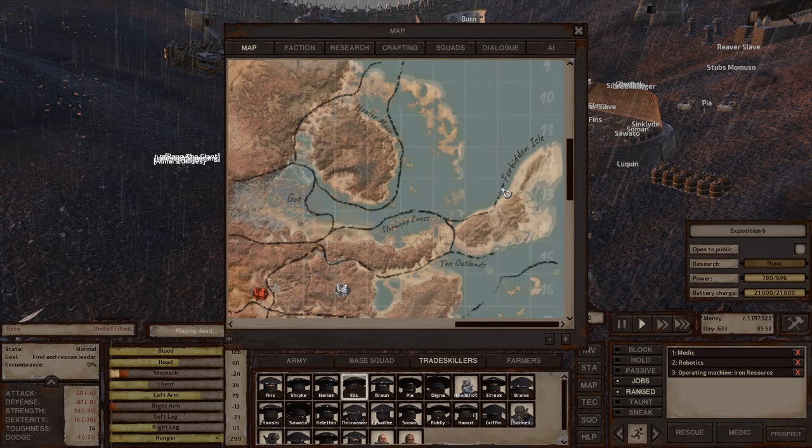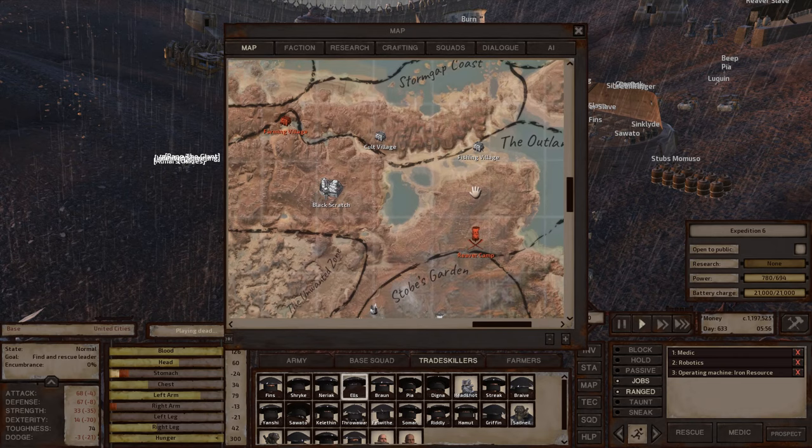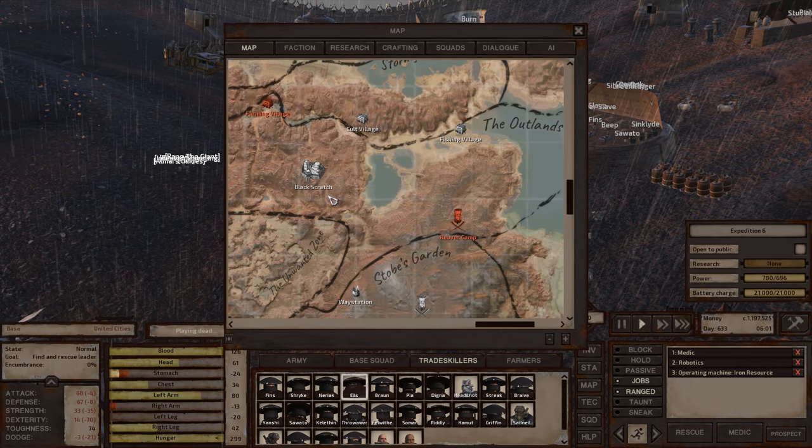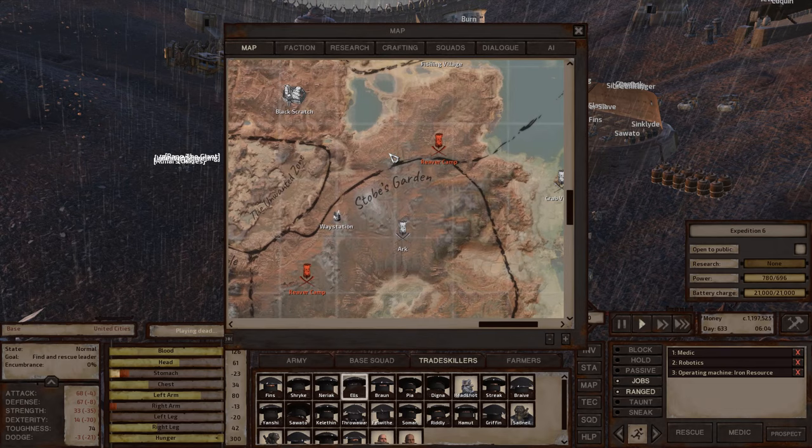Forbidden Isle — you can cross that off, it's not good for making a base. The Outlands — I don't know much about it, but I've considered making a base there. I would have to find a location with close iron and copper first. That is one of the main qualifications I look for — iron and copper close enough to each other that I can build within the same city walls.